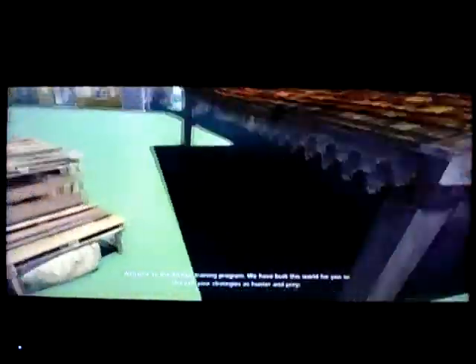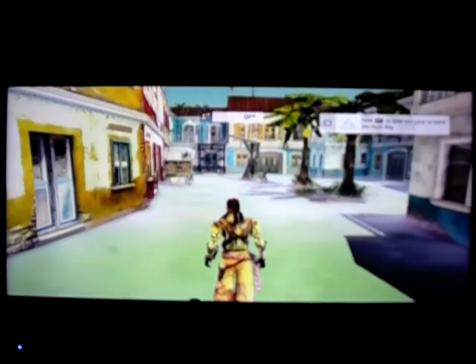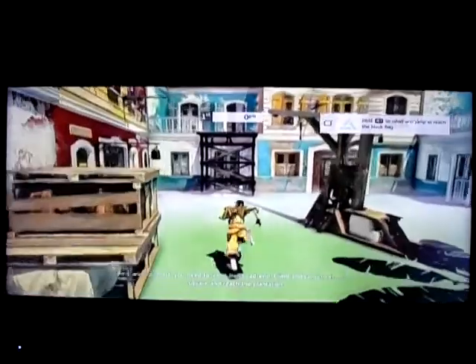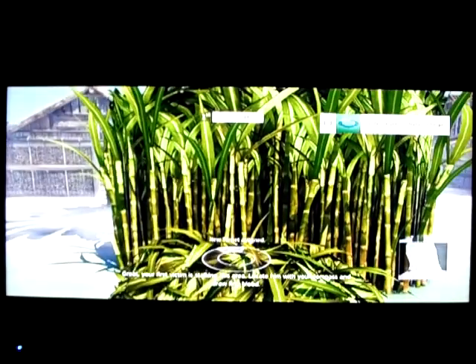Welcome to the Animus Training Program. We've built this world for you to sharpen your strategies as hunter and prey. You'll have to assume both of these roles during your experience. In this simulation, you will embody a deadly pirate fighting their way through a city full of villains. Are you ready for your first kills? You need to leave this dead end — climb and jump across the square and reach the plantation. Your first victim is stalking this area. Locate him with your compass and draw first blood.